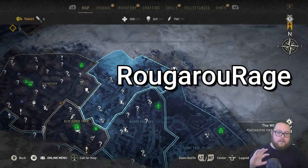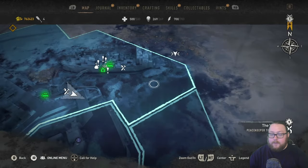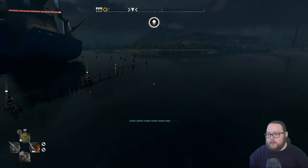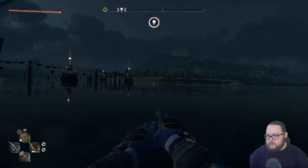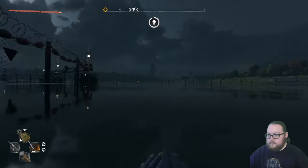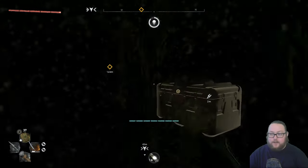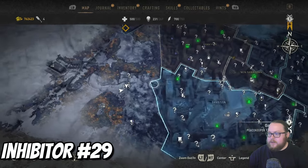The next three inhibitors are going to be outside of the map. I want to thank this person on Facebook who pointed out where they're located. The first one is in the Wharf — it's right over here outside the map bounds. Head outside of the PK Fortress, come over to where this tower is, then jump in the water and start swimming. It takes a while just because you have to swim a lot. Open it up and here is the next inhibitor.